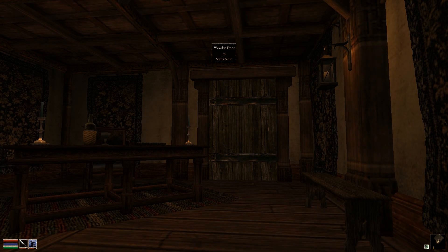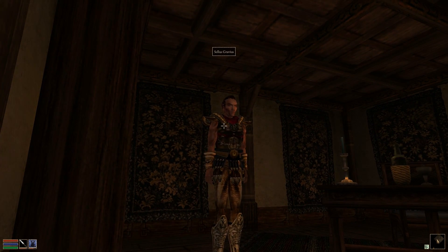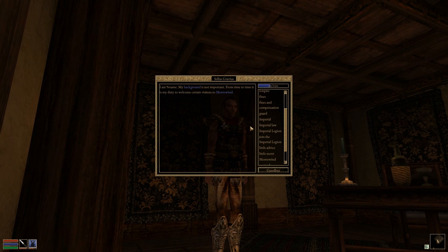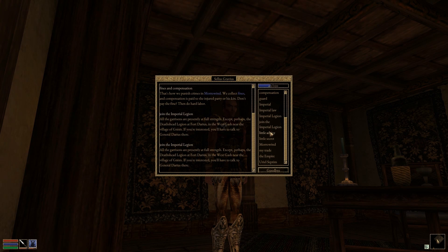There have also been multiple improvements to the dialog window itself. Previously, the topic pane in the dialog window was too small for some of the longer topics. This has been fixed by making topics wrap down to the next line when necessary. You might have also noticed that dialog topics were all lowercase before — topics are now displayed in their correct case and are sorted alphabetically regardless of case.